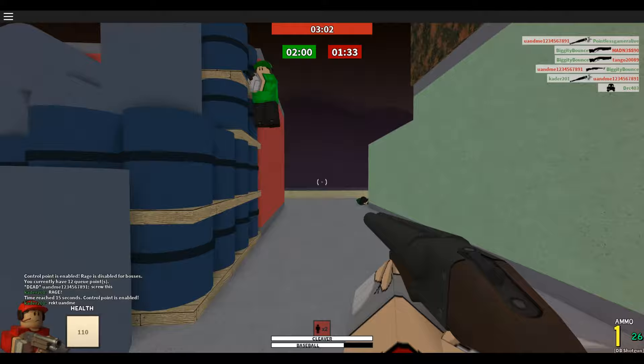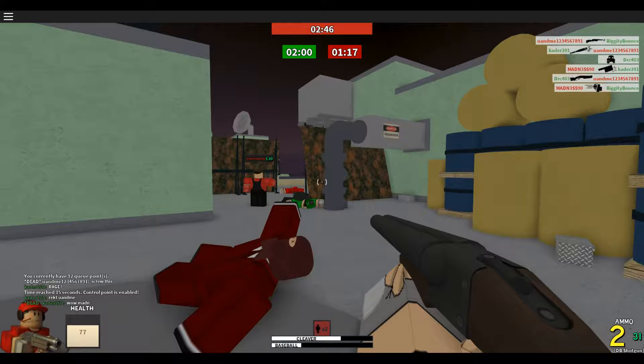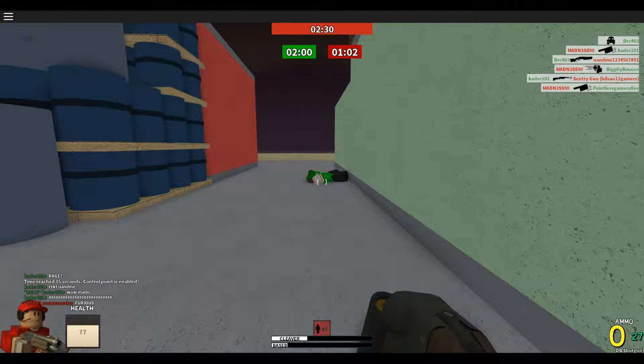Ooh, I got him with my Cleaver. Cleaver does 50 damage, so if you weaken them and you have good aim, you should try to hit them with your Cleaver. I got him with my Baseball there — the Baseball only does 15 damage, so don't really try to finish them off with that cause it's probably not gonna work unless you super weakened them and they haven't gotten a health pack. But it's good for chipping off damage.